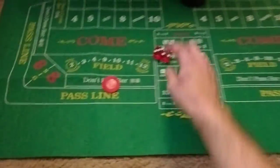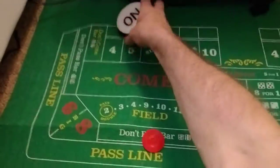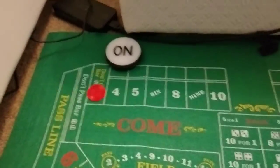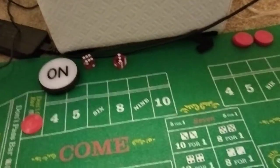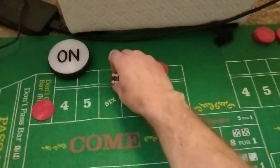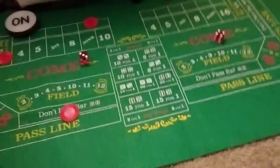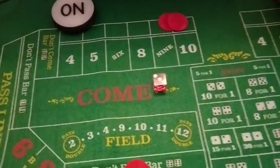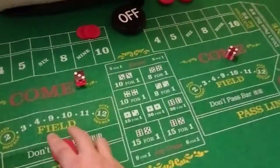I'm gonna put a don't pass bet, gonna throw — we have a 4, so the puck is on the 4. I'm gonna put a don't come bet following it up — we now have a 9, so my don't come travels to the don't 9. Put up another don't come — we have a 7, so I lose my don't come, but I can use that to pay my 9, and the bank pays my don't pass.